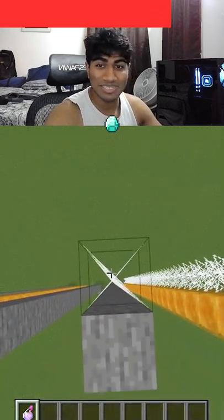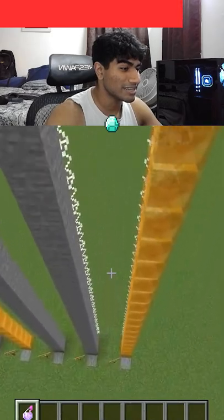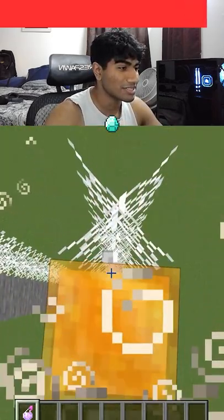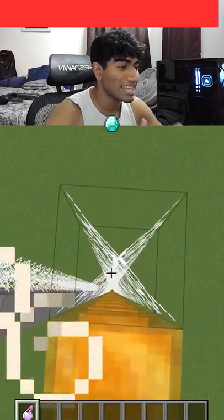We're about to find out the slowest way right here. To fall at 0.0008 blocks per second, you just combine slow falling, honey, and cobwebs.